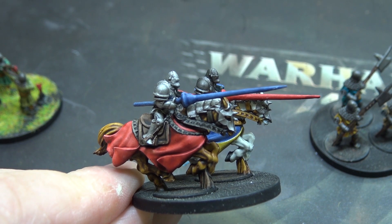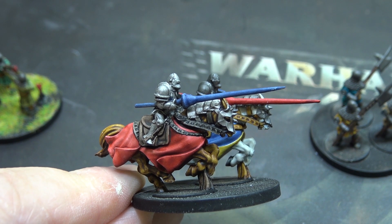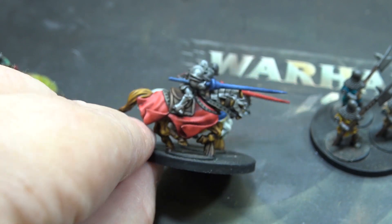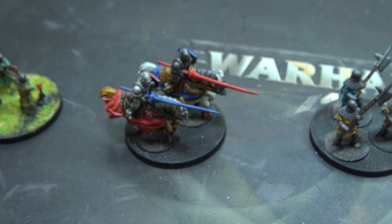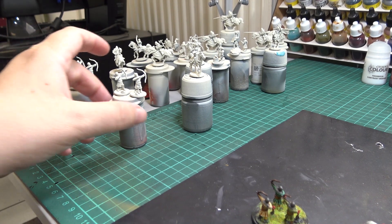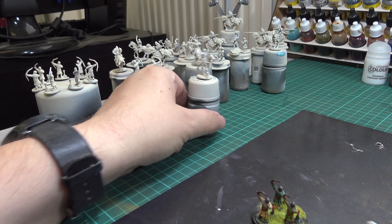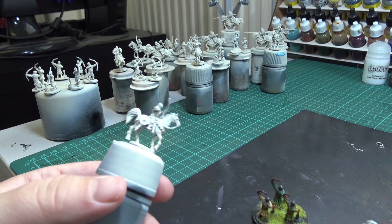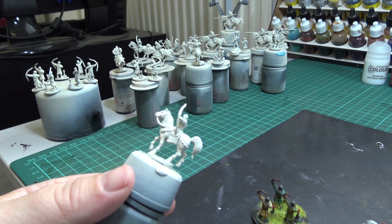I'm quite happy with the result. I didn't bother cleaning up the minis, so you can see there are still some mold lines and stuff like that. But there are hundreds of these and they are 15mm, so I will batch paint them — going from the lightest paint to the darkest and doing the same color on every mini. But for the sake of this video, I'll demonstrate how the contrast works on a single mini. Let's pick this mounted archer and work on this one.